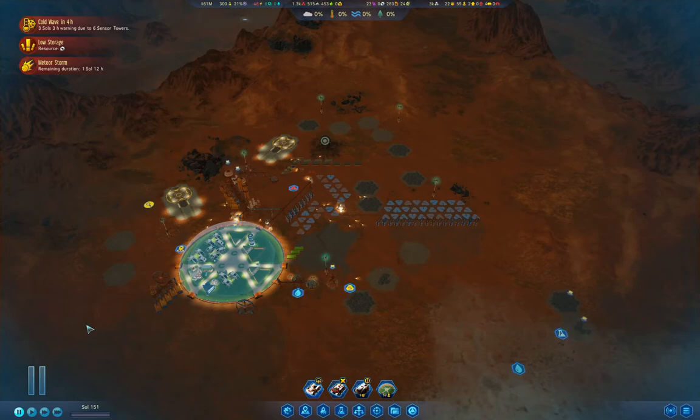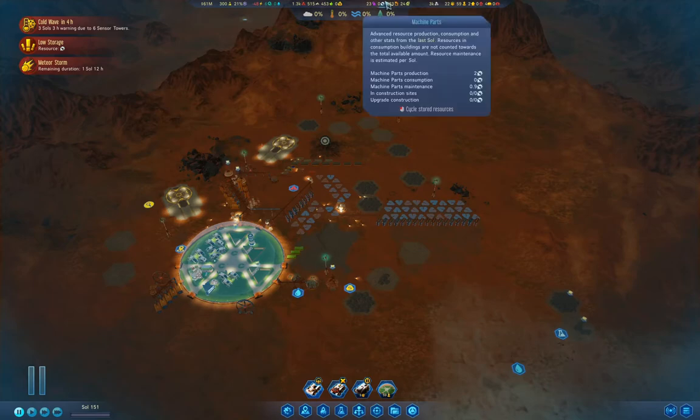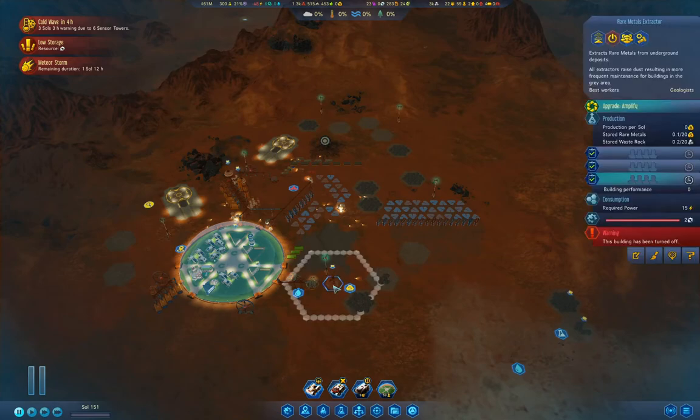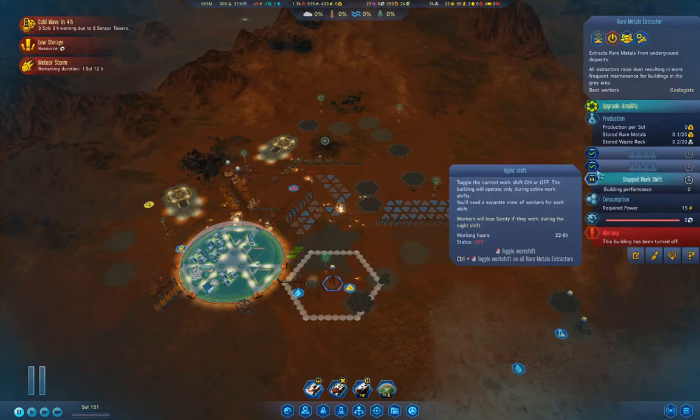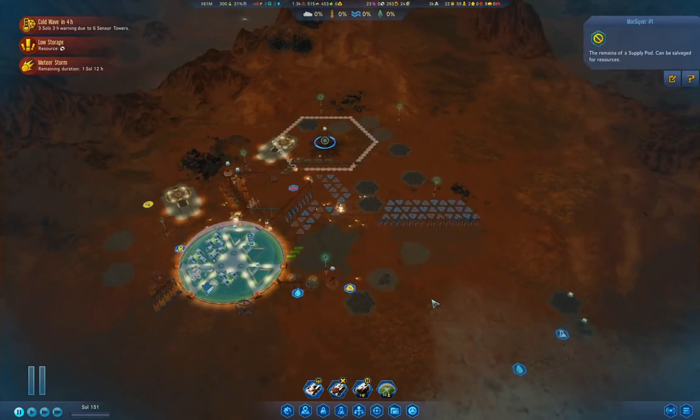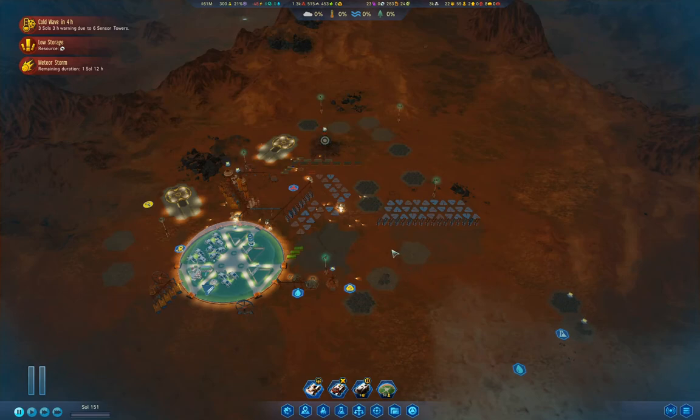I've got machine parts being produced now so that will definitely help. From here we might just be about okay. I want to get a new explorer so I can find out what that breakthrough is. I'm going to need to get the rare metals extractor back online, so I'll turn off all but one shift and turn it on. And I'll salvage that. Okay, that's going to be all for this time — stay healthy, don't let the ongoing apocalypse get you down too much, and see you back next time.